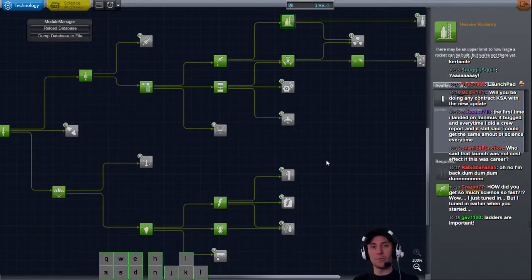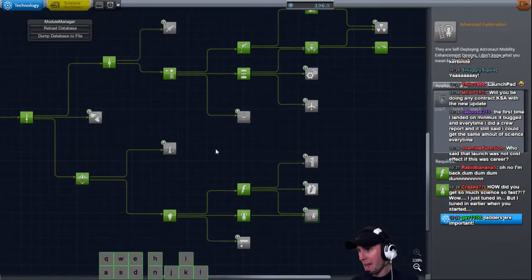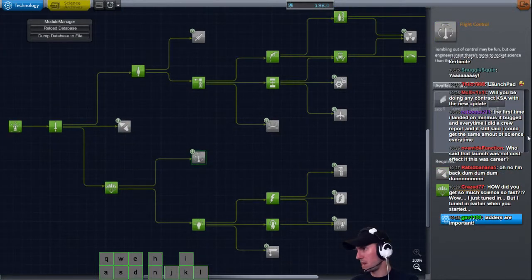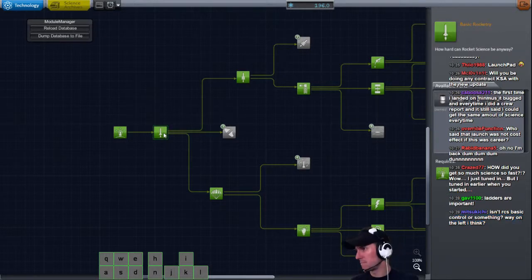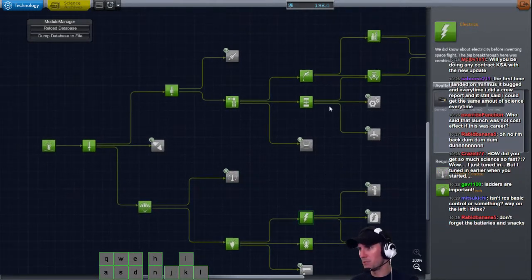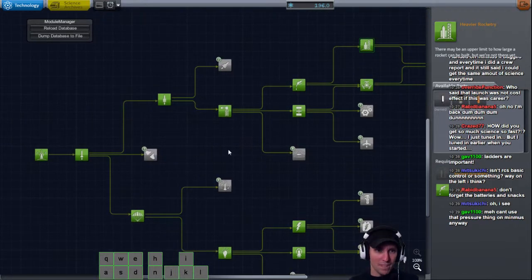We did two things - we ran around, we did some biome farming on Kerbin itself. Ladders are important. We're going to Minmus. Do I have RCS yet? This is reaction control - I feel like it's after this. 160 plus 45 would be 205 - that wouldn't do it. There's no RCS there. We may not even have RCS yet - it may be something about here. There's flight control. Can anybody confirm where RCS comes from? I am just looking around and I don't think I have it yet. Here's advanced rocketry - we went straight to heavy rocketry, we didn't need advanced rocketry.